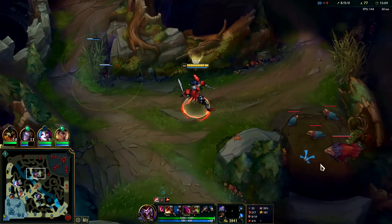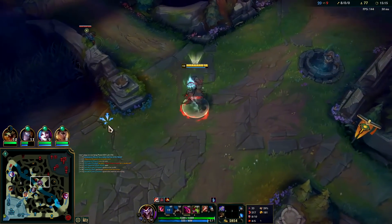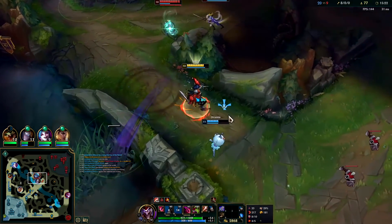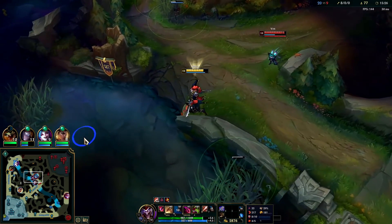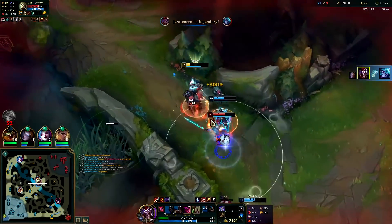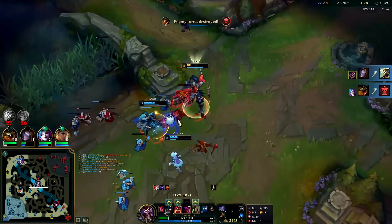I could go for Vex but he's just taking forever. I think I just stepped on a ward — yeah I stepped on a ward. Wait she got away. I'm going to use my R to dodge her crap. Good R by Orianna — that was huge, that Orianna R was so good.